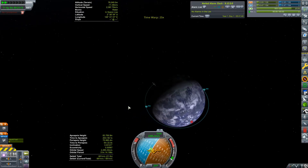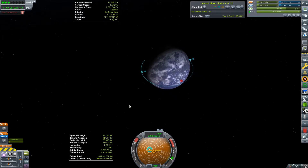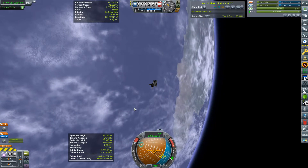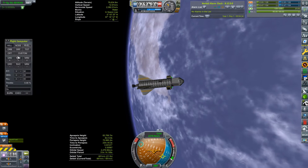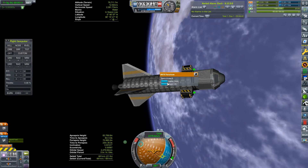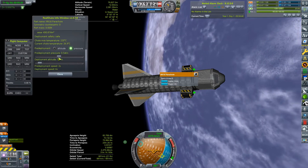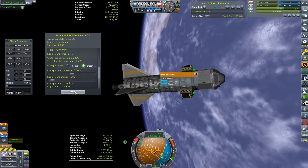Going too fast would be a serious mistake. There we go — we have a connection, we're now over the KSC, or sort of over the KSC. We have it above the horizon at least. So let's get the flight computer and basically turn it off so we can do everything we want to. Turn SAS on. Before we do anything, let's make sure that we've actually set our parachute to open at a relatively reasonable time. Let's put the pre-deployment pressure up to something a little bit more sensible, just in case.